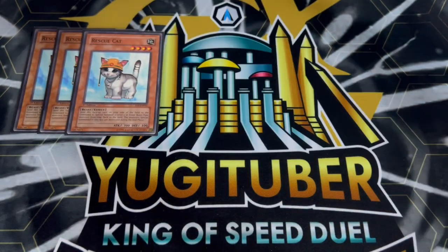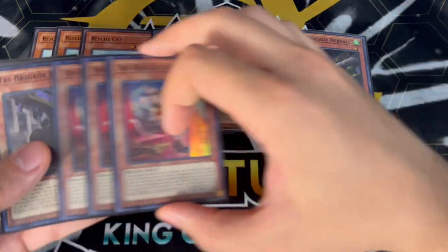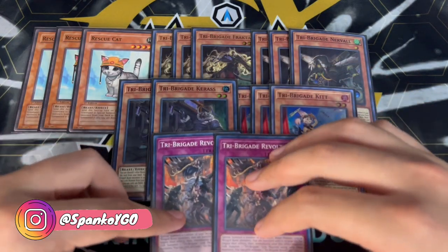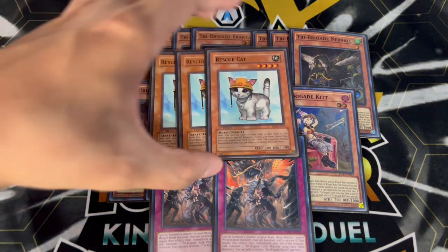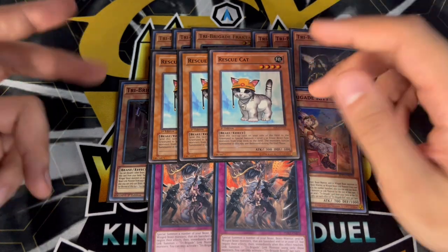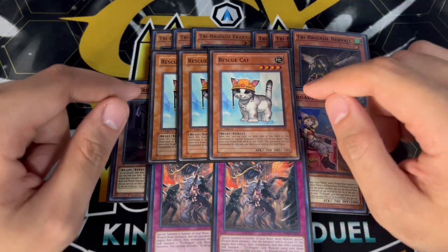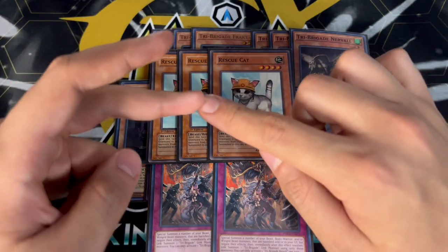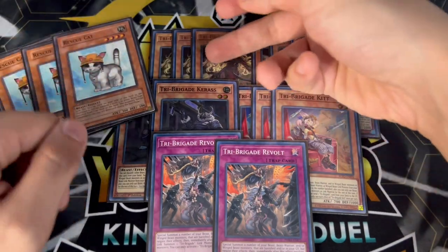I'm going to start with the Tri-Brigade engine. We're playing triple Rescue Cat — this is technically a Tri-Brigade monster and very important to your combo — then of course triple Fractal, triple Nerval, triple Kit, as well as double Keras and double Revolt. The reason you want to play triple Cat more than anything is because Cat is your best starter. If you open Cat and Cat resolves, you're winning the game. It gives you a full combo on its own and also gives you full follow-up for your next turn.